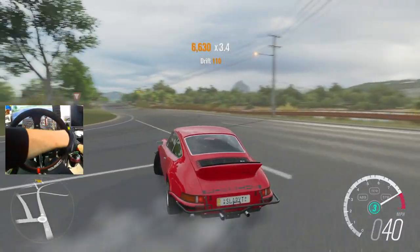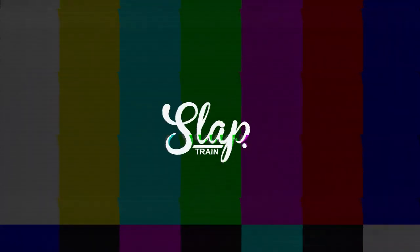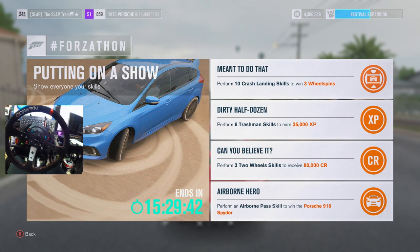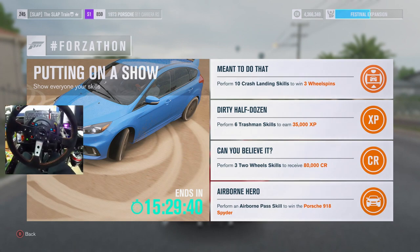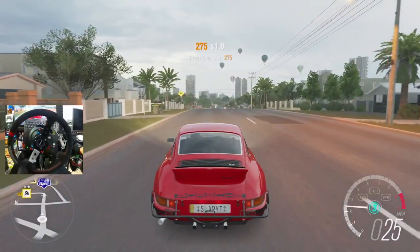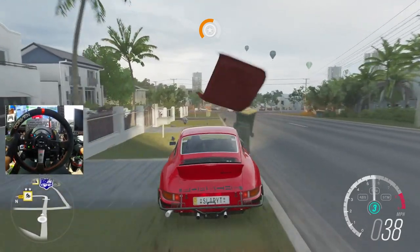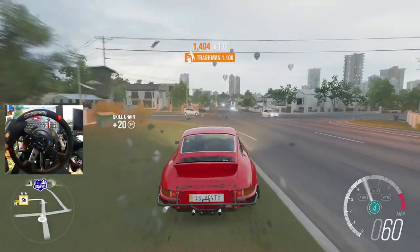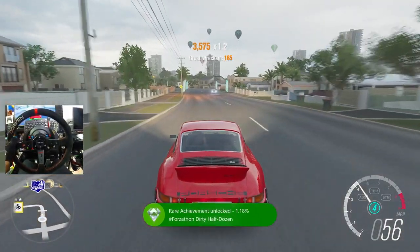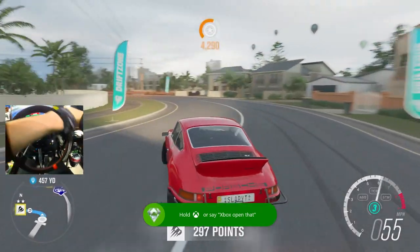Ladies and gentlemen, if you'd like to keep seeing Porsche content on the channel, don't forget to slap that like button. For the first skill, we're going to go for a Dirty Half Dozen — six Trashman skills to earn 35,000 XP. Seems pretty easy, and it looks like it's garbage day today. One, two, three — there we go. We must have hit a few before that, but that's going to give us 35,000. Big thank you for that.